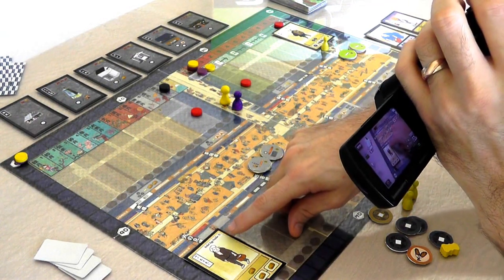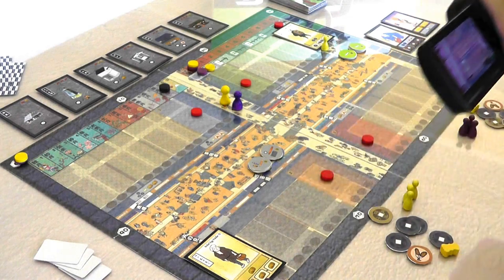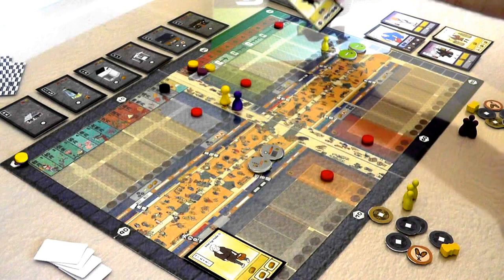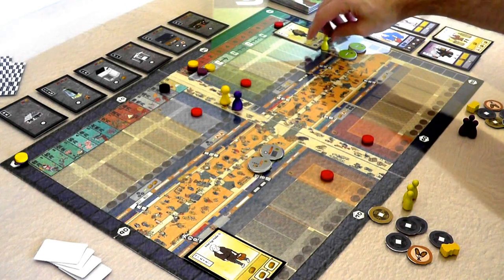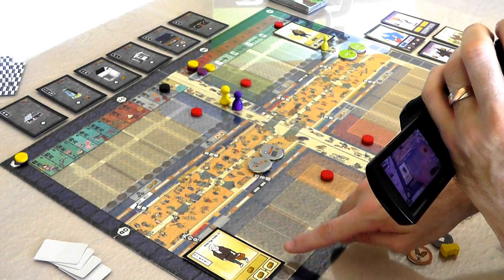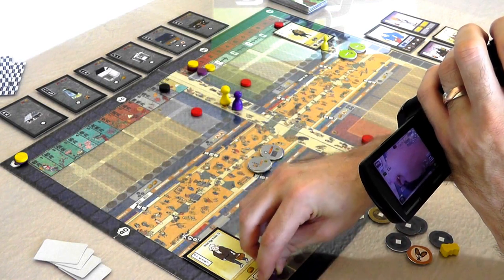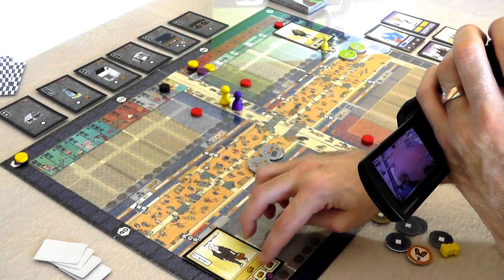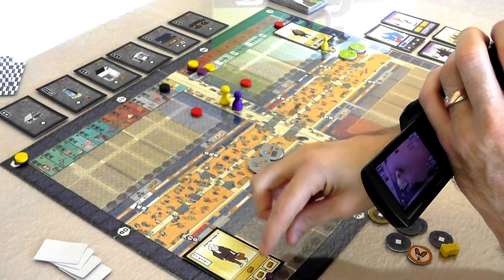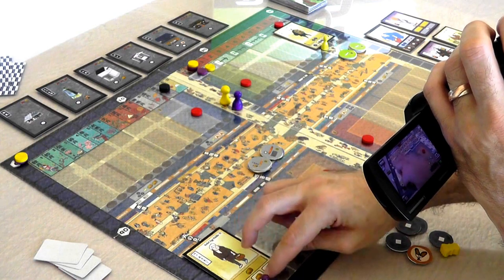Jen's got herself set up in this part of the market with a boiled egg peddler, who produces food. I have the eyeglasses salesman, who produces money for whoever visits him. You can tell this is mine because I've got one of my markers here, and Jen has one of her markers next to her person. This marker represents how experienced this shopkeeper is. Over time they get more experience, and the further along it goes, the bigger the reward Jen gets for keeping this person employed. Eventually if it moves four times, this person retires, which is a huge boon for Jen.